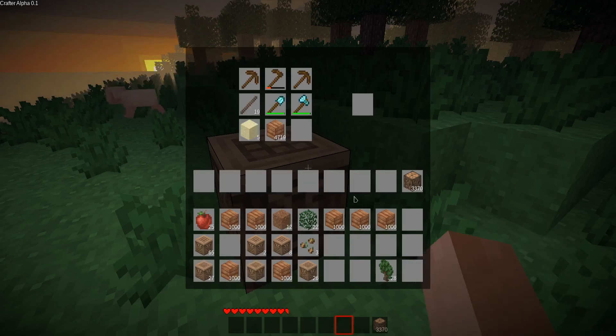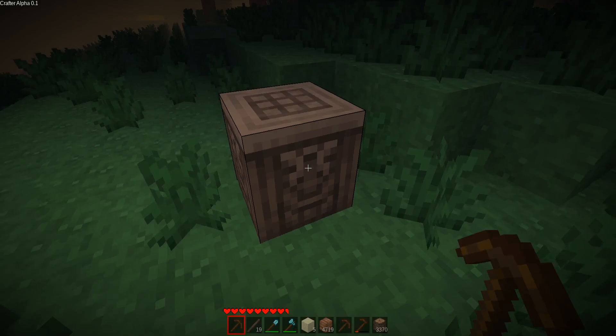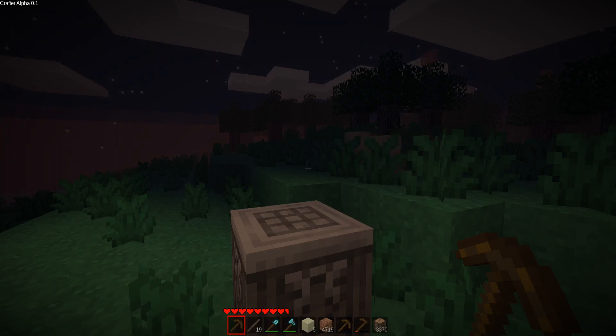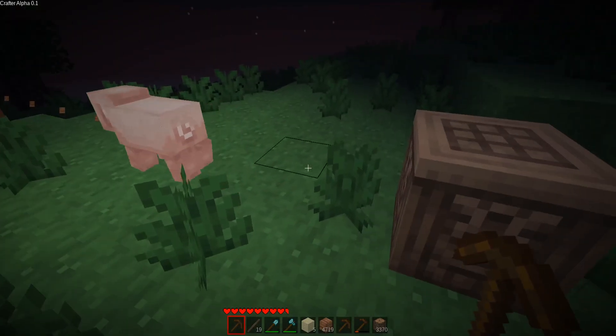So let's say I want a pickaxe, torches, a diamond shovel, an axe, and then sand and wood — that's laid out in my hotbar. And if I close my inventory or my workbench with items in the crafting table, then they get thrown out and you recollect them, which I think looks pretty nice.